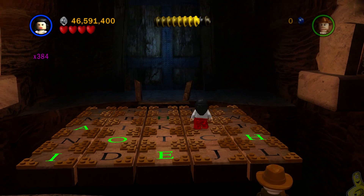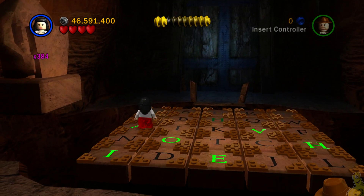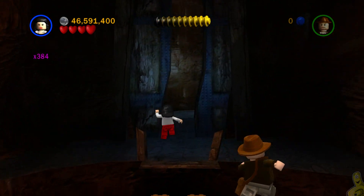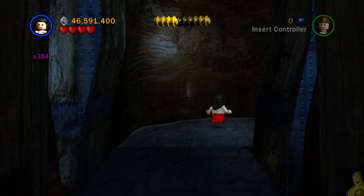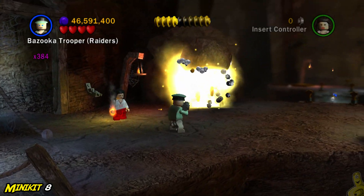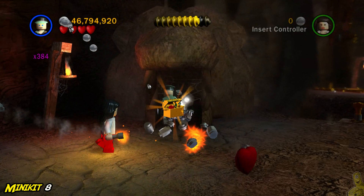If you can make the jump, solve the puzzle by jumping on all the tiles that light up and flash the green letters. It's supposed to spell Jehovah in Hebrew if I remember correctly, but my spelling in Hebrew is not great so I'm not totally sure that's what it spelled out.